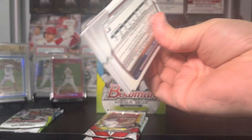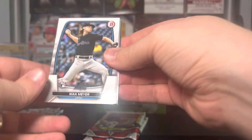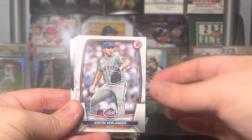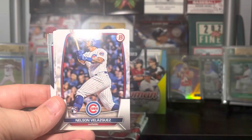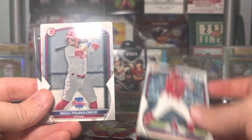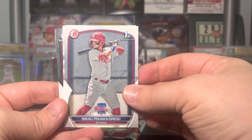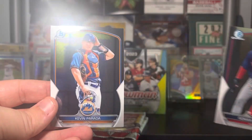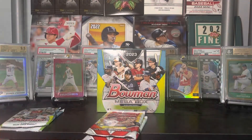All your value is going to be in those two mojo packs. These base packs — it's good to get first chromes. We hit a Drew Jones, not a bad pickup, but not where your value is. Max Meyer, Verlander, Trout, Nelson Velasquez, Chris Bryant, Jorge Ruiz, Nikao Puaka, Grego, Trey Sweeney, Roman Anthony on the chrome first, and Kevin Parada. Would love to hit an auto out of these.